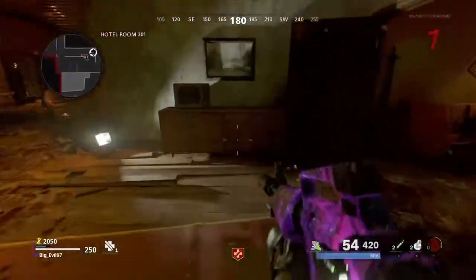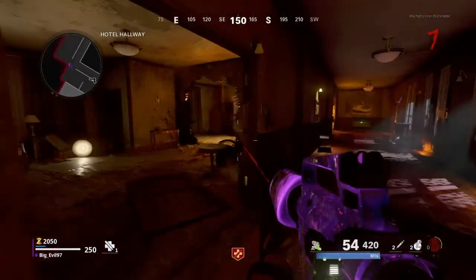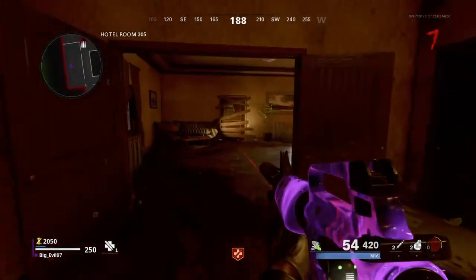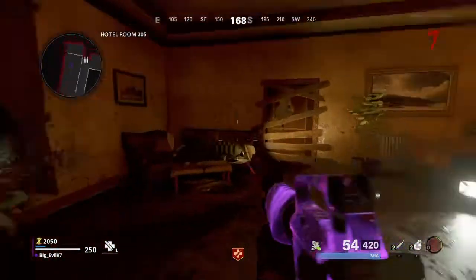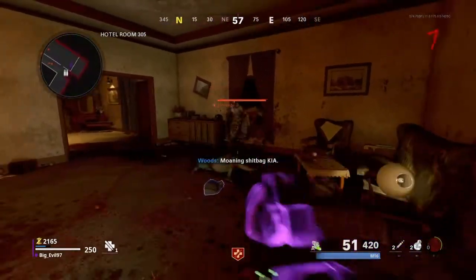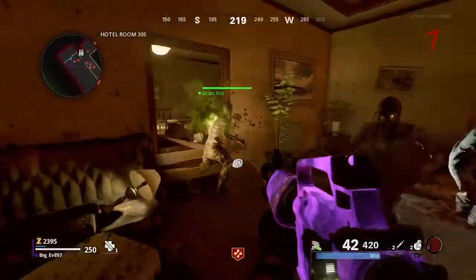Alright, we need to go to hotel room 305 and we're gonna use that Brain Rock we bought. You're gonna see a closed door blocked by boards or whatever. Just stay right close by it and kill a zombie, and that zombie will directly break that door so you can get inside.